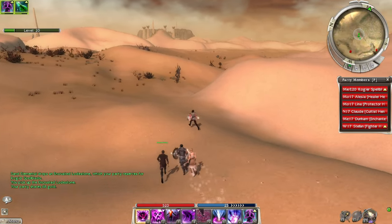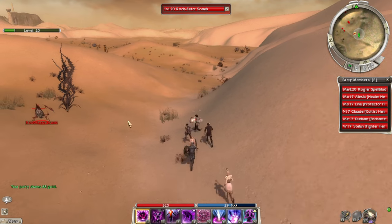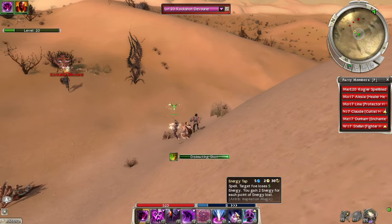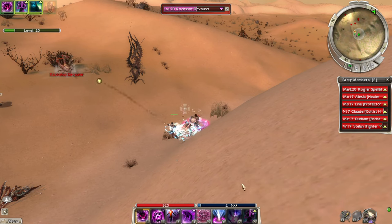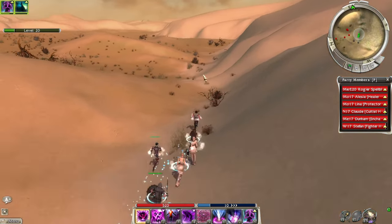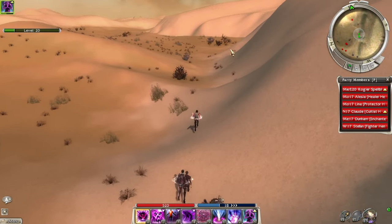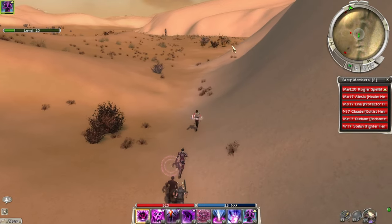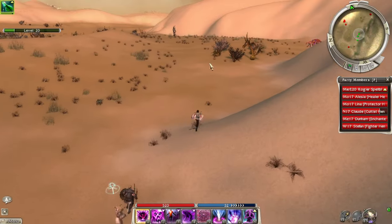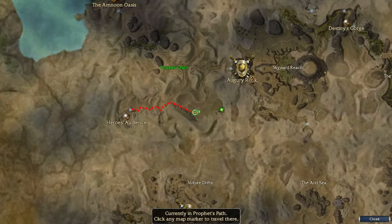There seem to be a lot more enemies coming back this way. I might speed some of this up — I'm trying to keep the video under 30 minutes. We'll hug the walls, which should take us straight to Necromancer's Path. If we go back to Destiny's Gorge, there's probably going to be another quest giver there too — we might check Destiny's Gorge as well.